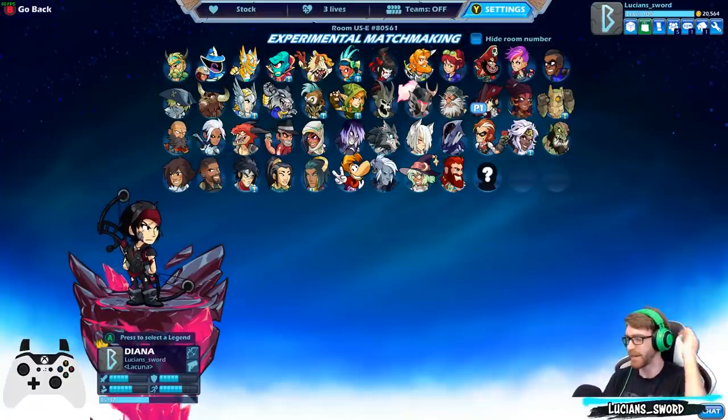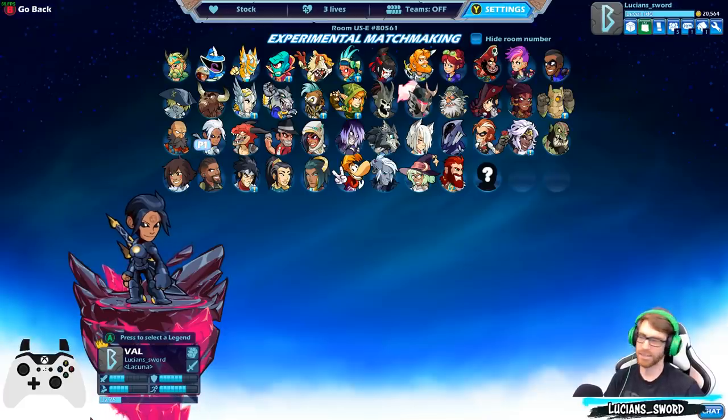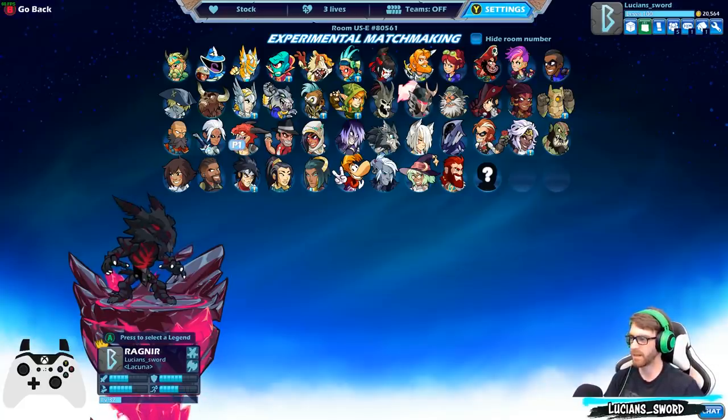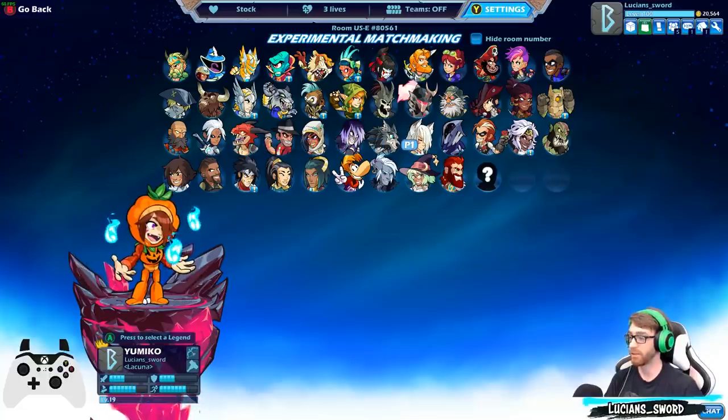So after Diana, they kind of took a break from the bow legends and started releasing a bunch of gauntlet legends because that was a new weapon. I remember Gauntlet Legends on the Nintendo 64 — I played the crap out of that game, it was so fun with my little brothers. It was a great co-op game. Anyways, they started making all these legends and we didn't get a bow legend until Yumiko.